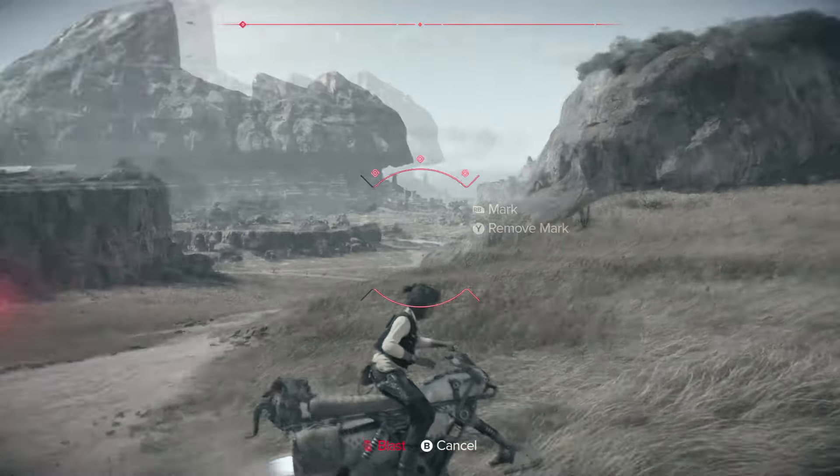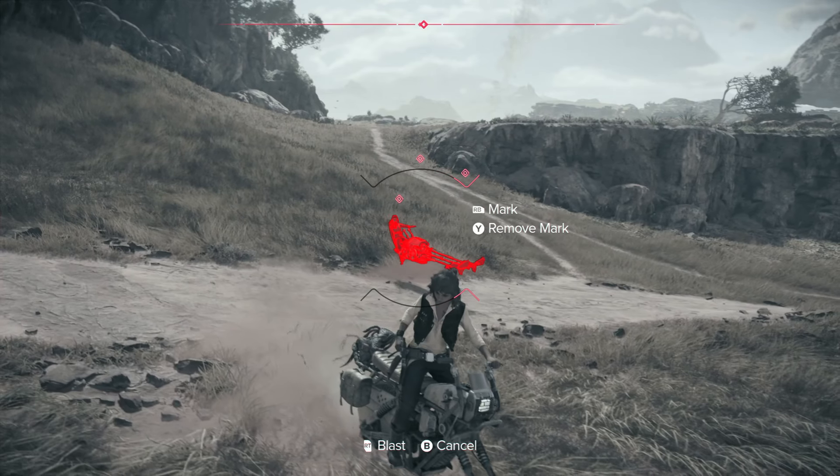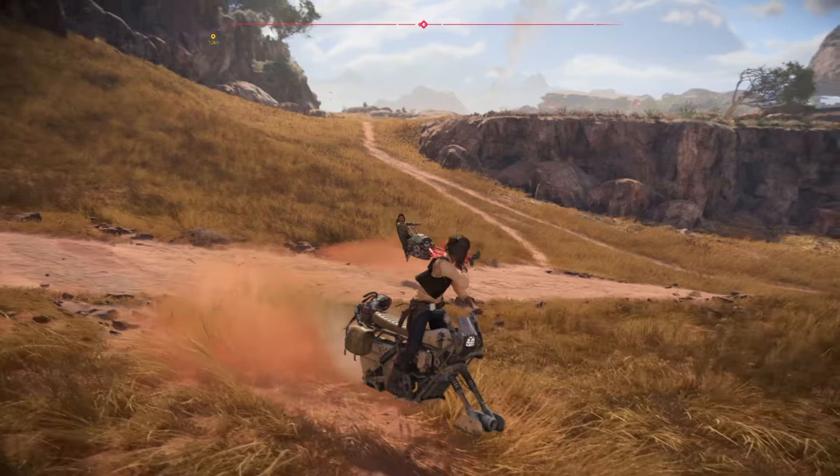There we go. Do a turn around, we're going to press the right bumper to mark it, and then we're just going to wait for it to go through, and then... Bam!